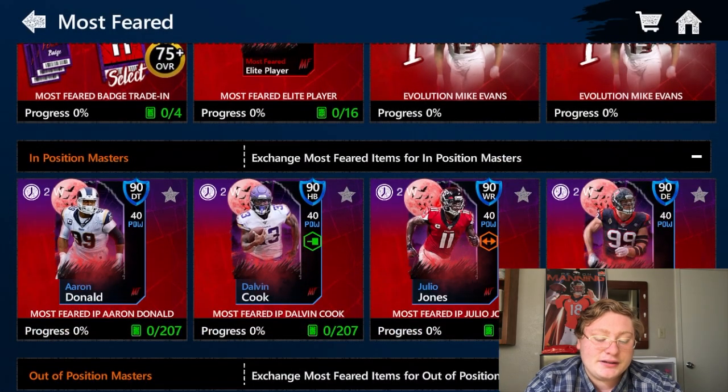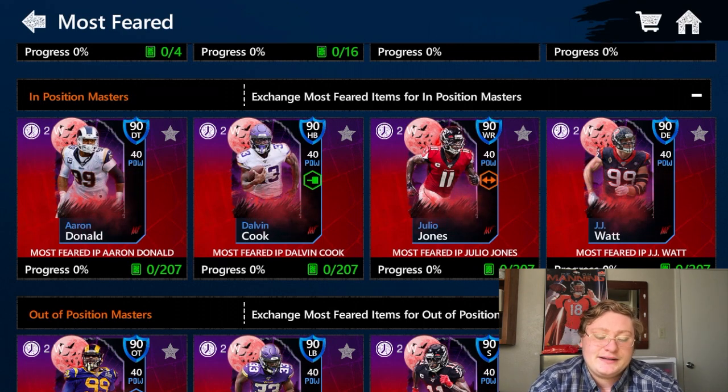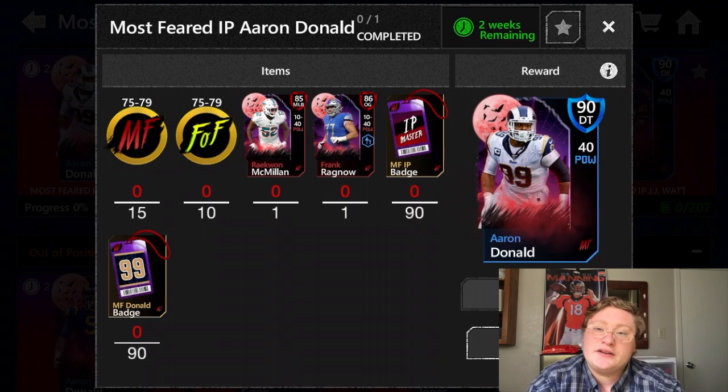You have the two Mike Evans Evolution sets, and then the exciting part: the in-position players. That's 90 defensive tackle Aaron Donald, 90 halfback Dalvin Cook for Smash Mouth, Julio Jones at 90 wide receiver, and JJ Watt at 90 defensive end. All of these require 15 Most Feared players rated 75 to 79, 10 Field of Fear players rated 75 to 79, two specific 85-or-higher Elites, 90 Most Feared badges either in-position or out-of-position, and 90 of that player's specific badges.